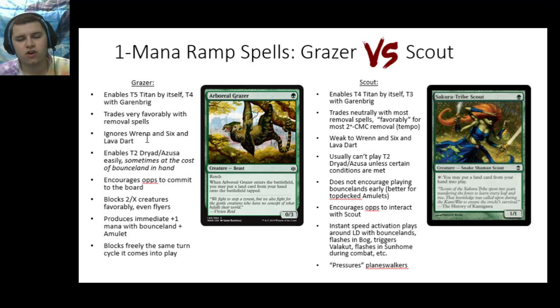Another big difference is that Arboreal Grazer ignores cards like Wrenn and Six and Lava Dart — both are effects that can deal one damage exactly to a creature. Arboreal Grazer, being a 0/3 creature, doesn't care about a Wrenn or a Lava Dart ping. However, these little one-damage effects can just kill your Tribe Scout before you ever get the chance to activate it, and that can be quite devastating, as Lava Dart can be recast from the graveyard and Wrenn and Six stays around and accrues value.